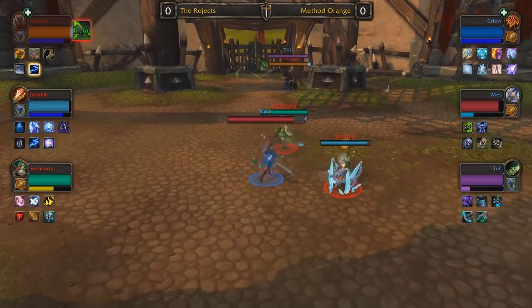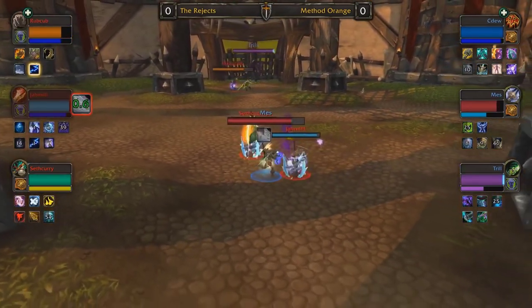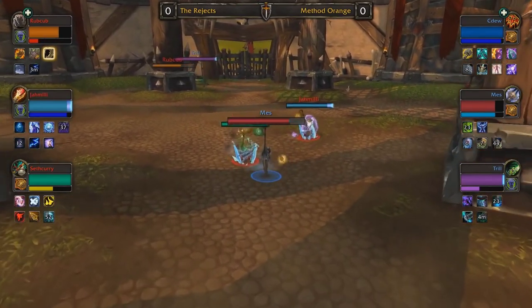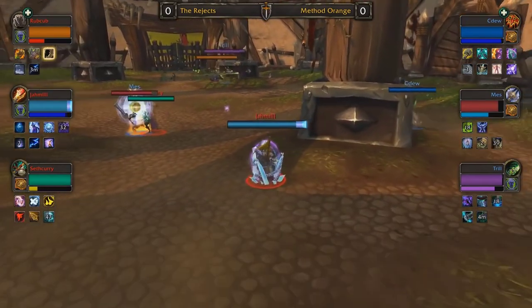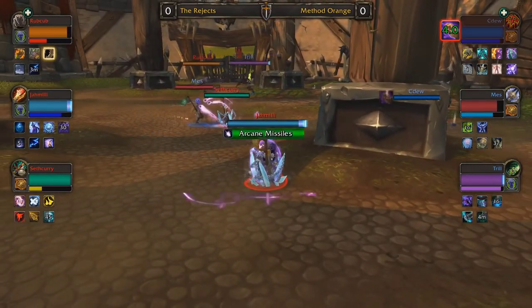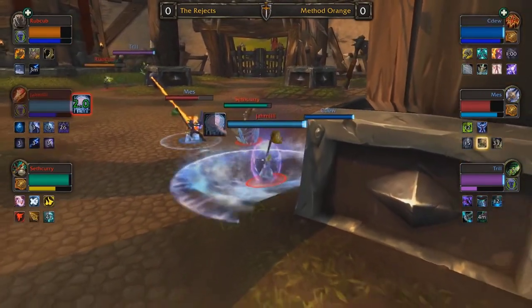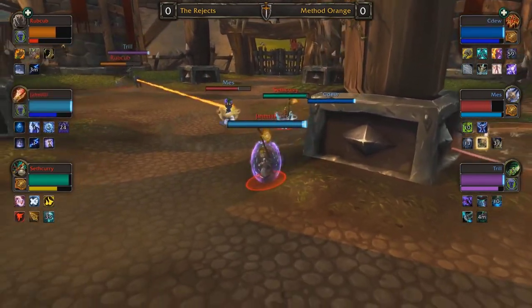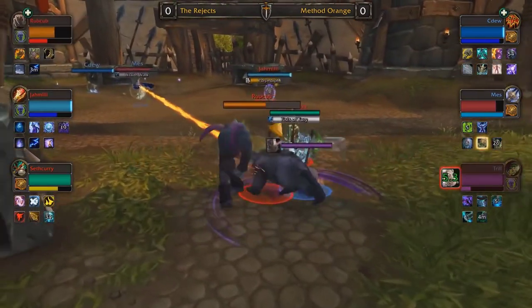CDU getting interrupted. Method Orange — they have to be feeling very comfortable with this particular meta. When you think about them, you think about these cleave setups like the Death Knight/Demon Hunter, or adding a Windwalker Monk, or double Demon Hunter with the Resto Shaman. They're very comfortable with these compositions, and that's what happens to be exceptionally good right now. Method Orange is definitely in a good spot for success, but the Rejects with this composition may have found the answer to these cleave setups.